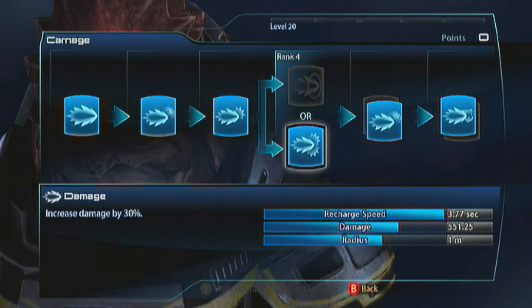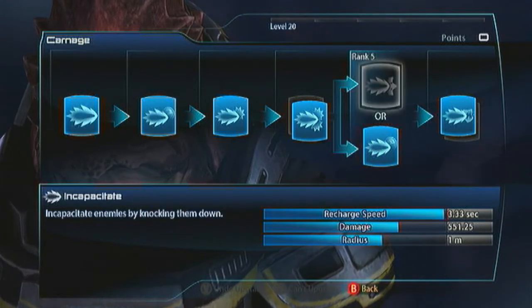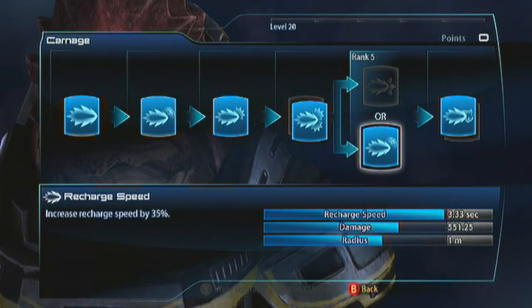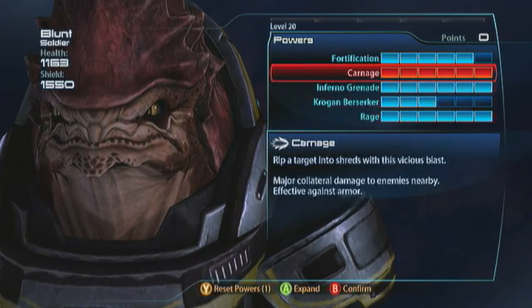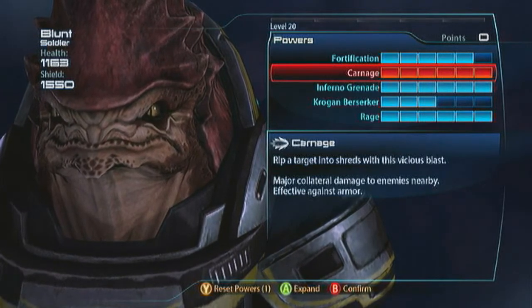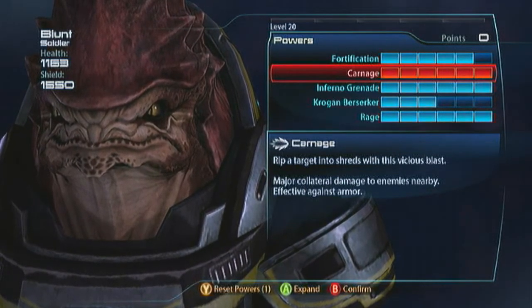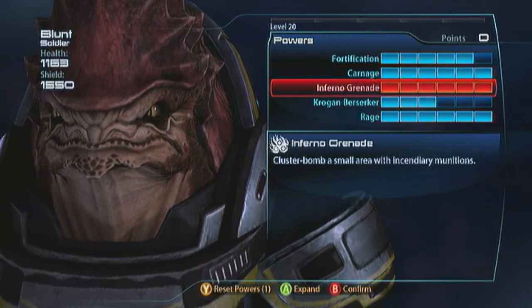Carnage is going to be your bread and butter. Spec Carnage with damage, definitely recharge speed so you can get these out quickly and efficiently, and armor damage for dealing with bosses. Don't take Incapacitate - it'll knock enemies to the ground and throw off your Krogan Charge. Stick with recharge speed so you can do it quick. Hit them with Carnage first to stagger them and lock them into a position where you can literally home in with your Krogan Charge every single time. So it's Carnage, heavy melee, Carnage, heavy melee.